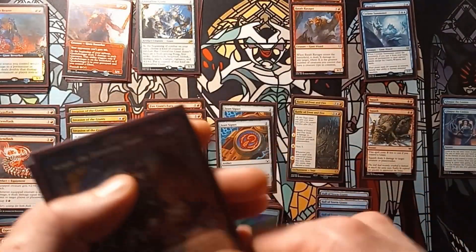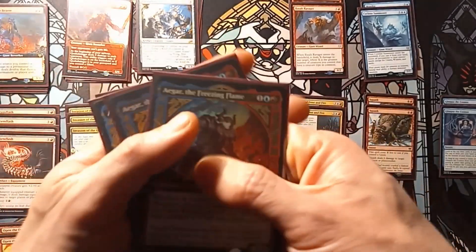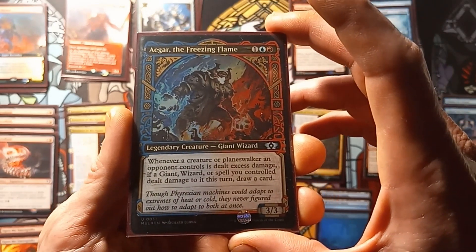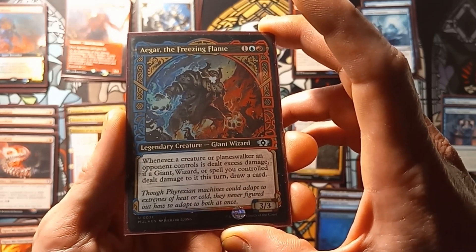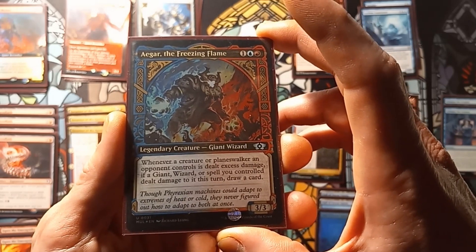After that we have four copies of Agar the Freezing Flame. It's a 3/3. Whenever a creature or planeswalker an opponent controls has been dealt excess damage, if a giant, wizard, or a spell you control dealt damage to it this turn, draw a card.